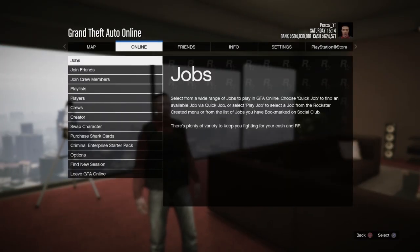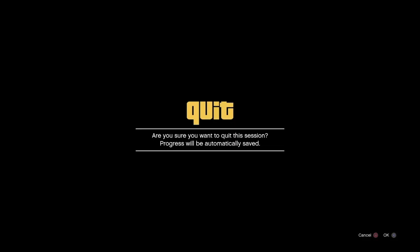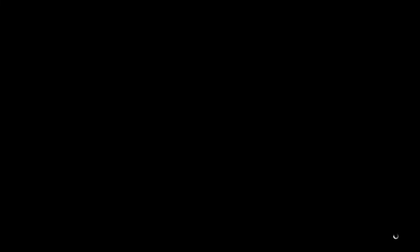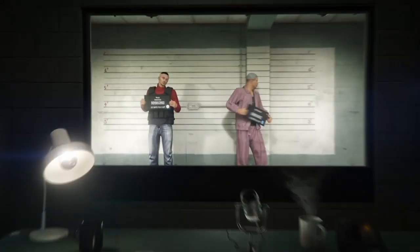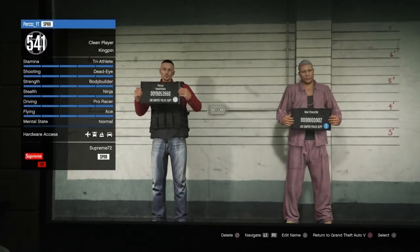Before this glitch starts, you want to make sure you have the CEO vest — I'll leave a link in the description if you don't already have it, because you will need it for this glitch. For the first step, you want to make sure you have the CEO vest on, and then you want to go over to Swap Character.